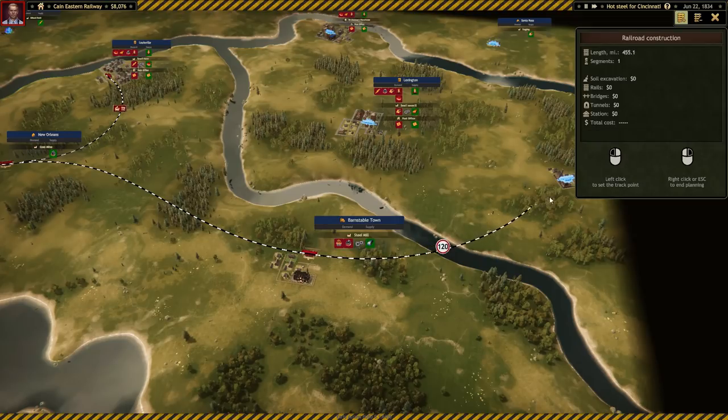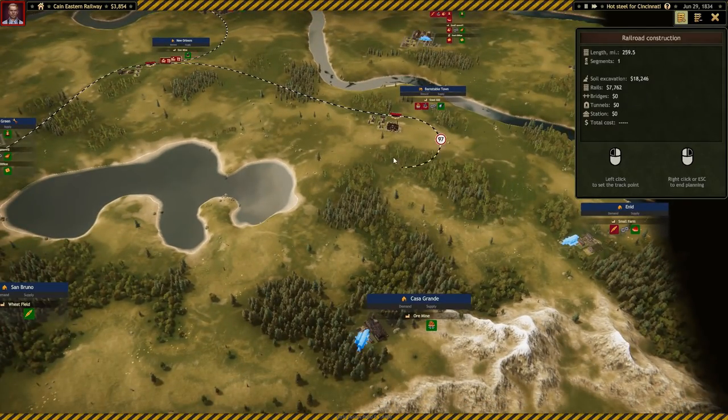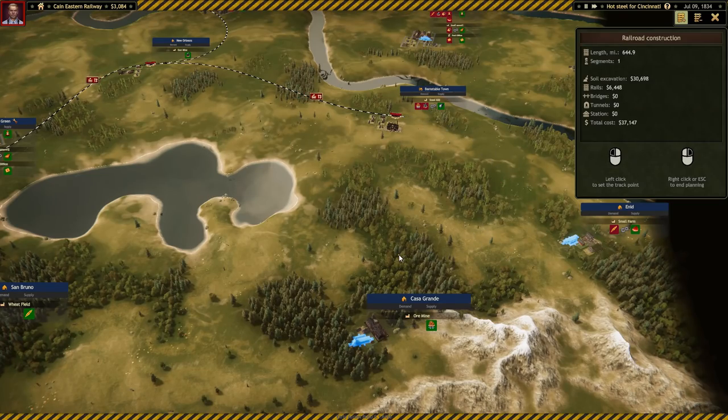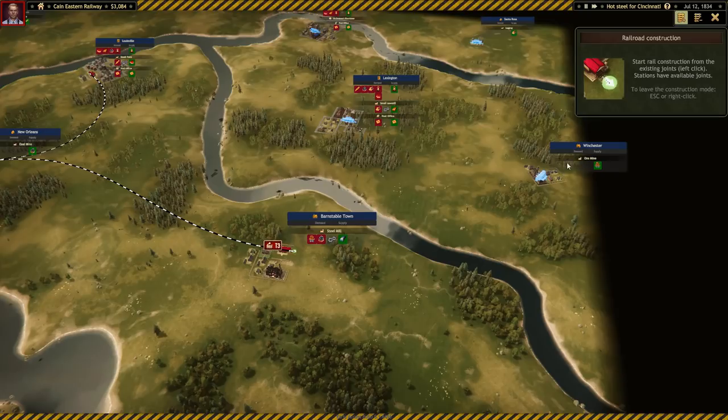This particular track is going to cost $34,000 because we have to put in a bridge - that's not great. What if I went a different way? That turn is not favorable at all. Going another way, it's going to cost $47,000 because we'd need a longer track - not a deal. So I'm going to go for the route that takes us over to Winchester.